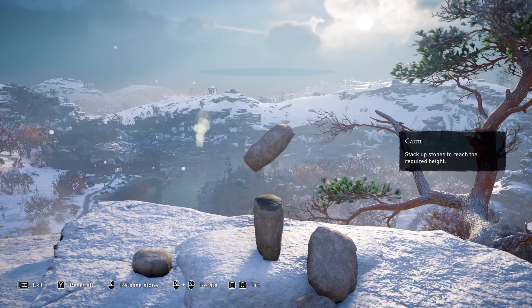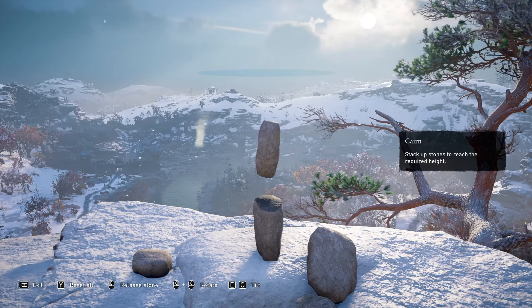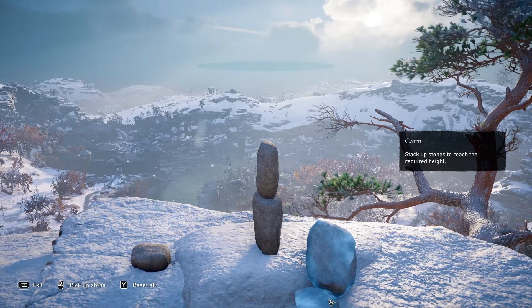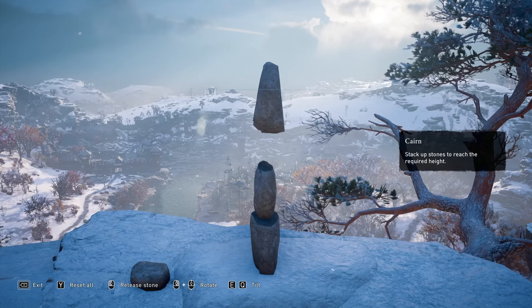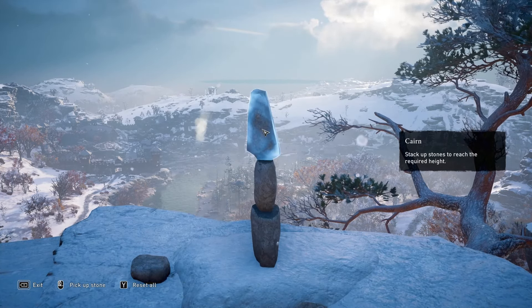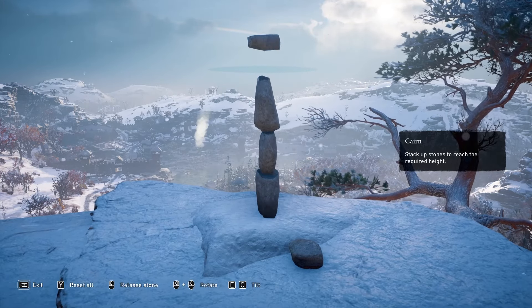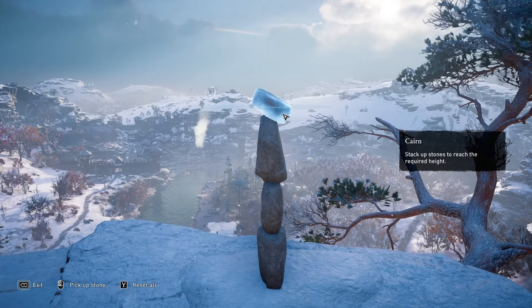Looking at the pieces I'm using might give you some indication of how to do this yourself. I recommend using the bigger stones first. I use the second biggest stone on the bottom, then the middle-sized one in the middle, and the biggest one on top. Then I grabbed one of the small ones and balanced it on top. There might be an easier way, but your main goal is to get this as high as possible.